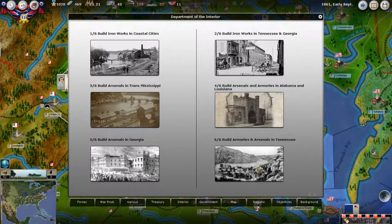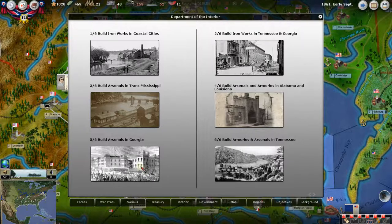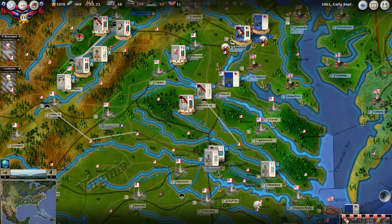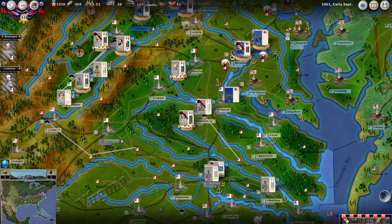We could build more interior improvements. For $25,000 and $100,000, we can build Arsenals in Georgia. Perfect. We've really spent a lot of our stuff now, but things are happening. With that, we'll end this turn — I think we've done everything we can.